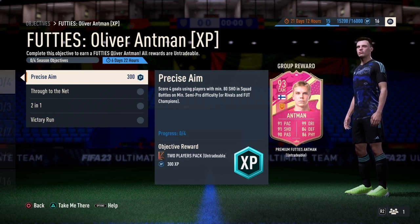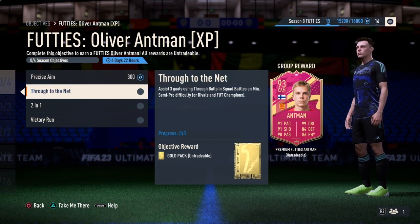For the first one, Precise Aim: score six goals using players with minimum 80 shooting. For the second one, Through the Drought to the Net: assist three goals using true balls in squad battles on a minimum semi-pro difficulty.